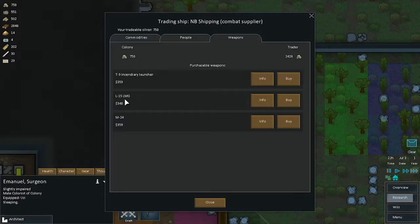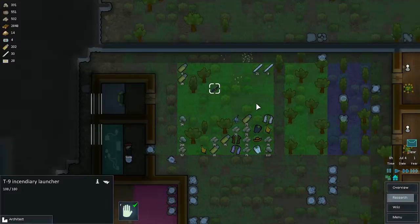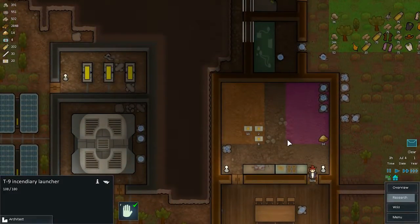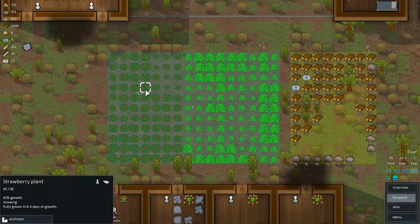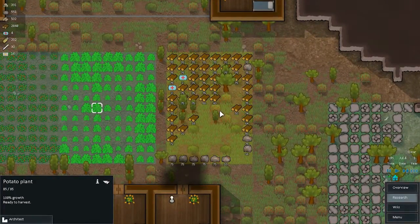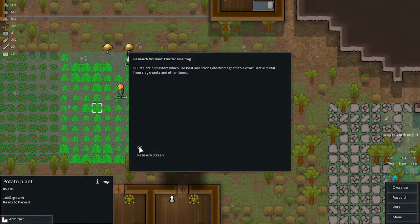Let's call them and see what they have. We can sell some stuff — we get two dollars and twelve. What kind of weapons? A T9 incendiary launcher and an L15 LMG — I'm really tempted. We're going to buy that just so we have one. The food situation still looks good — our strawberry and potato plants are growing, we have a ton of wood, some metal, and some med kits.